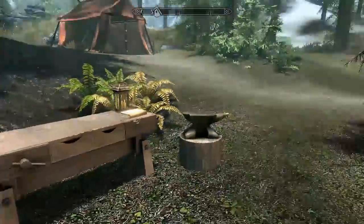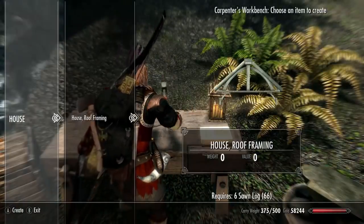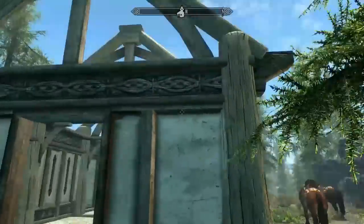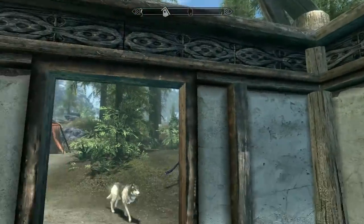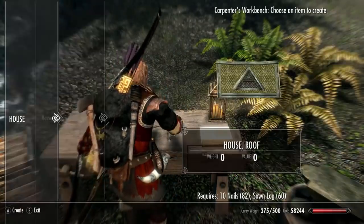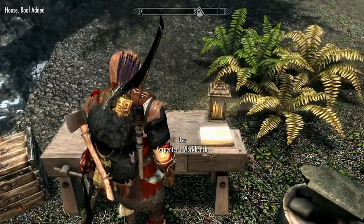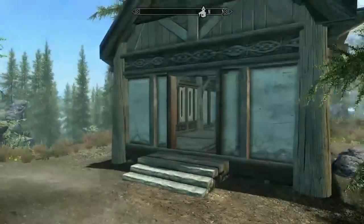We need a roof. Definitely need a roof before it rains. Okay, roof framing — I think it's just the framing. Look at this thing go up! You're so productive, Inigo. We are so productive. I need to put some shingles on this roof, and I have enough nails and wood to do that with. Oh wow, cool.